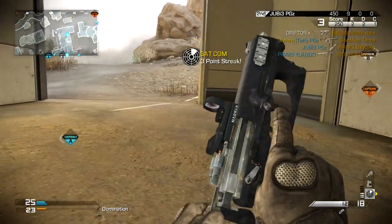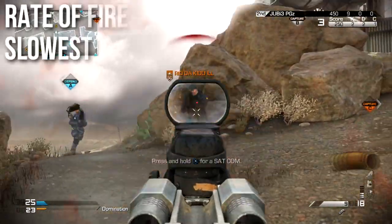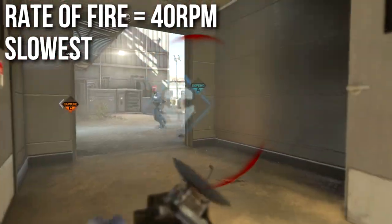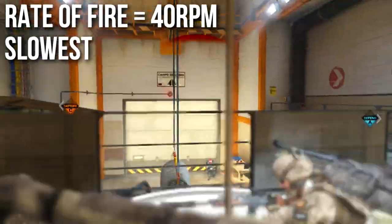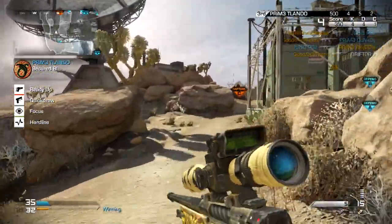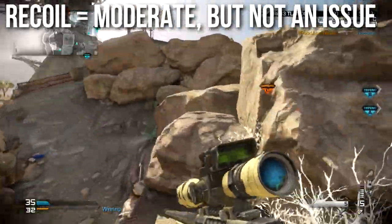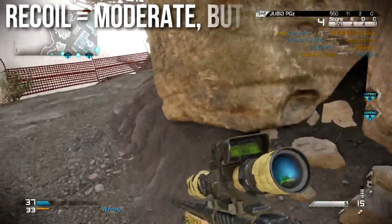Unfortunately, the L115 has one major flaw: its very low rate of fire. It only fires at 40 RPM. This is slower than sniper rifles in other Call of Duty games — slower than the DSR in Black Ops 2 post-nerf. It's a very slow-firing sniper rifle, but it's made that way for a reason. Its recoil is moderate, but it's not going to be much of an issue given the firing speed — at that rate, the rifle almost always resets back to center before your second shot.